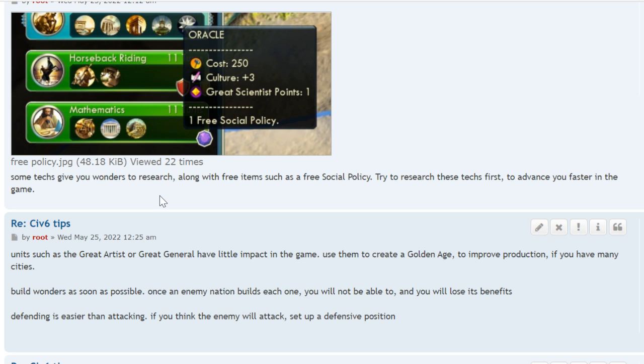Some techs give you access to wonders along with free items such as a free social policy. Try to research these techs first to advance faster in the game. For example, the Oracle gives you one free social policy.